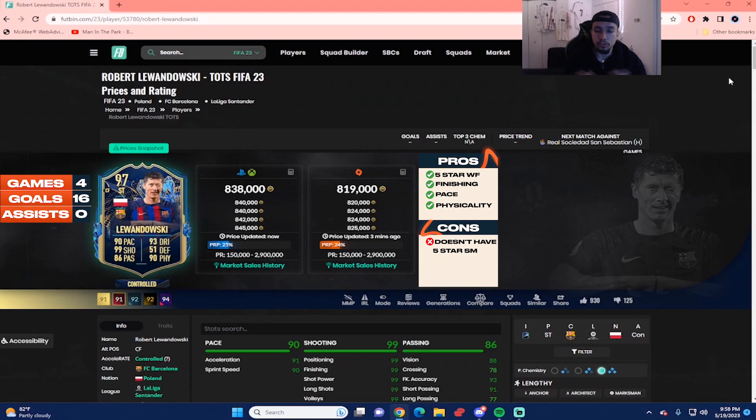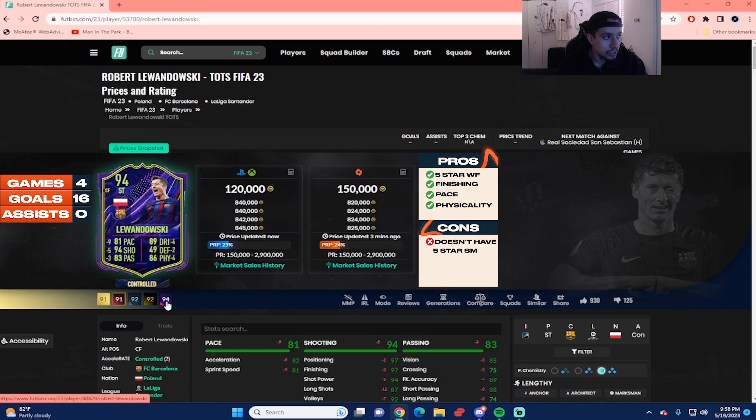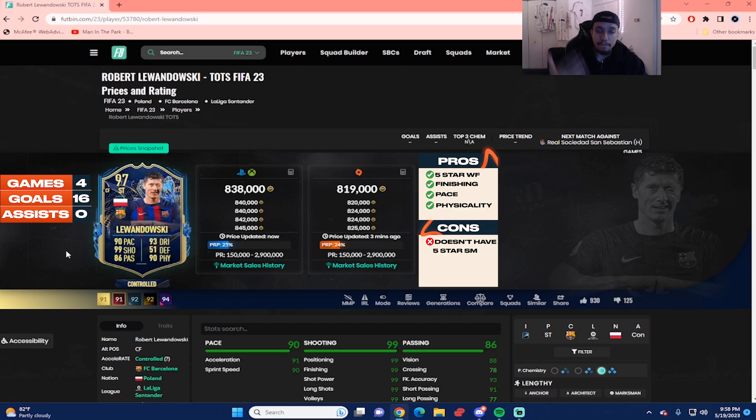That concludes the player review for 97-rated Team of the Season Robert Lewandowski. He's around 838,000 coins on console and 819,000 on PC at the time of this video. Comparing the 97 TOTS to the 94 ones-to-watch version: you get plus nine on pace, plus four on dribbling, plus four on physicality, plus five on shooting, and plus three on passing. We played four games in FUT Champs — 16 goals and zero assists. That's an absolutely great return.